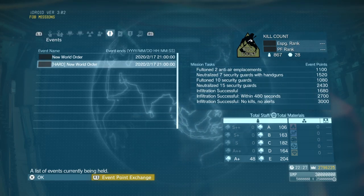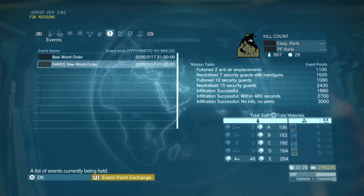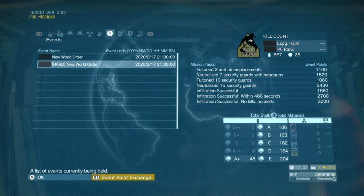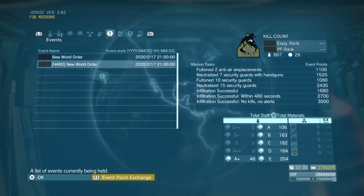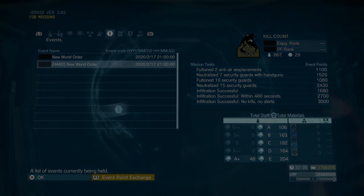Fulton 2 anti-air emplacements. Neutralize 7 security guards with handguns. Fulton 10 security guards. Neutralize 15 security guards total. Infiltrate successfully. Infiltrate successfully within 480 seconds or 8 minutes. And infiltrate successfully with no kills and no alerts.